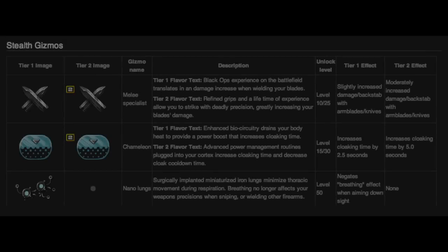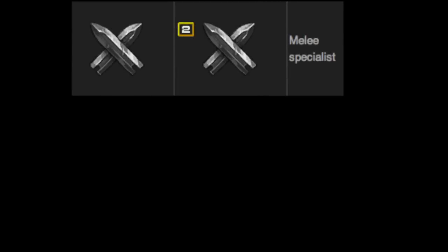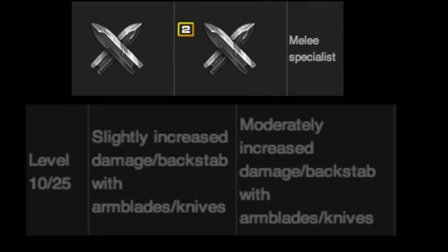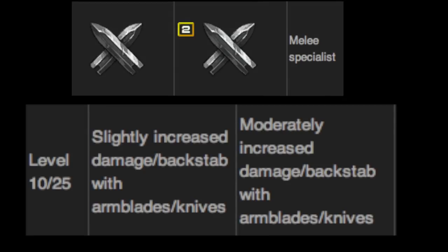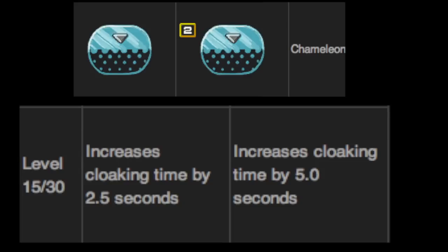Next we move on to Stealth gizmos, three gizmos in addition to the general gizmos. We have Melee Specialist at level one and level two — level one slightly increases backstab damage, and level two moderately increases it. Next is Chameleon at level one and level two. Level one increases your cloaking time by an additional two and a half seconds, and level two increases it by an additional five seconds.